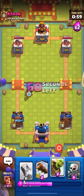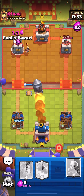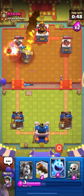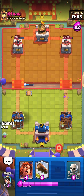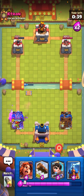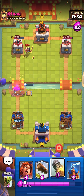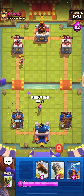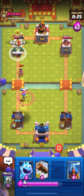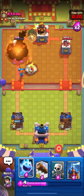Going for tesla now. Then rocket on the princess — he gave too much rocket value there. That kind of messed him up. He's going for a goblin barrel. I was hoping for the tesla to kill that corner goblin. With the valk hovering, I'll go valk in the middle with another goblin barrel. Have to watch out — he might rocket. Going for a log.